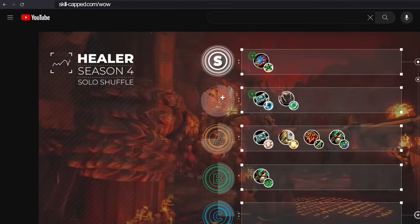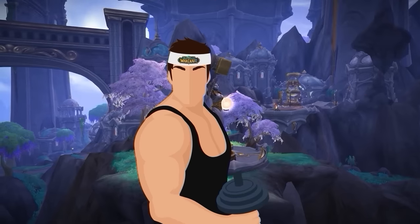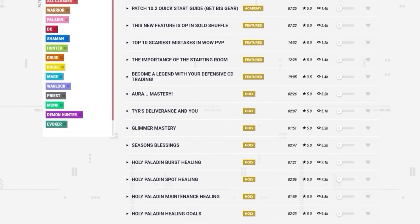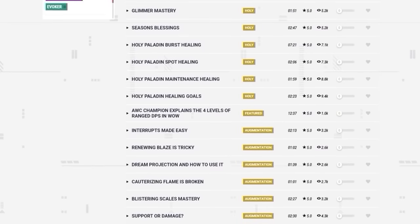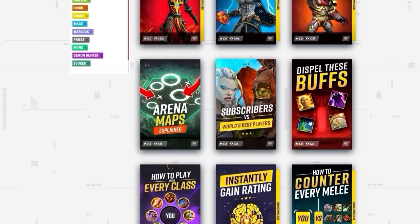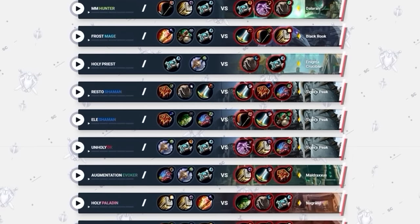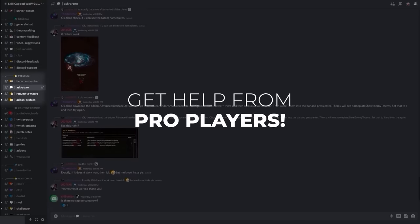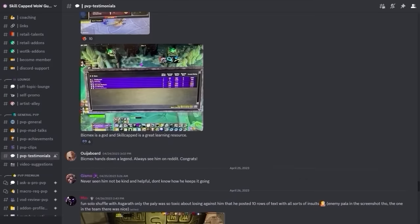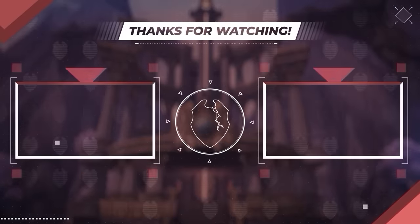Before we wrap up, let's tell you a bit more about Skill Capped. We offer a 400 rating guarantee — we've offered this for years because our service really does work. We produce by far the largest catalogue of WoW PvP guides on the internet, with over 1200 guides curated into over 300 courses across every class. We also have a growing library of over 1600 arena commentaries where rank 1 pros and AWC champions teach you your toughest matchups. Skill Capped members can also join the premium section of our Discord server for direct contact with our network of pro players. If you are serious about improving, sign up today for as little as $6.99 a month. That's it for this one — thanks for watching, see you soon.